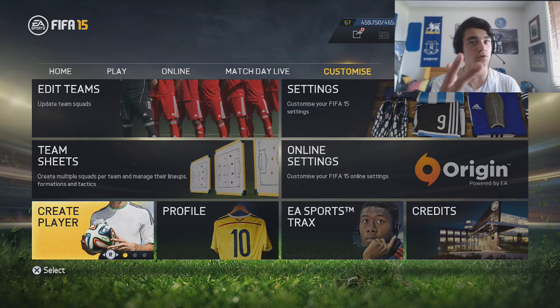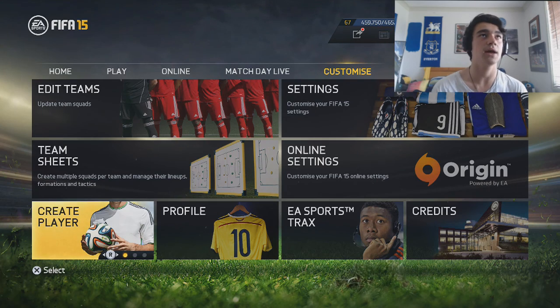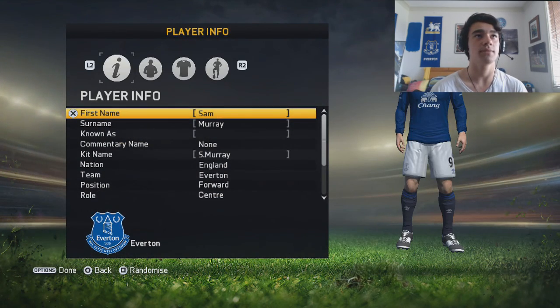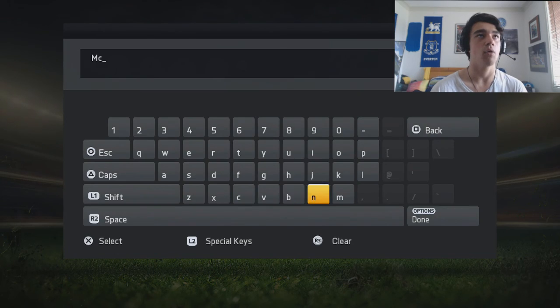So to create your Virtual Pro, you're going to have to choose your team first, whatever team you want. Me, I'm just going to choose Everton — putting myself in Everton, that'd be pretty cool. So what you're going to do is go to create player. This is pretty simple, a lot of people know this. You just go create player, put your name in — my name, of course, is Mackenzie Ward, as a lot of you may or may not know.